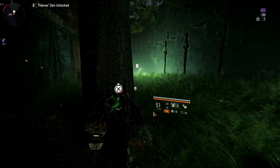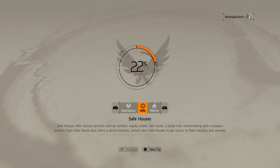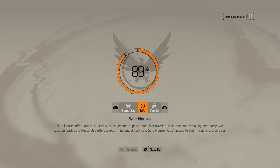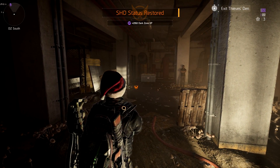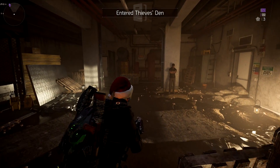We're going to head over to the Thieves Den — it's in DZ South. If you guys ever have trouble finding which DZ the vendor is in, open up the map and look at the bottom. When you highlight DZ South, DZ East, or DZ West, it will tell you if the DZ vendor is available and which DZ he's located in. Just a little tip for you guys.